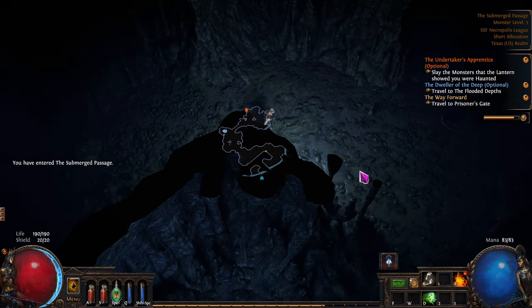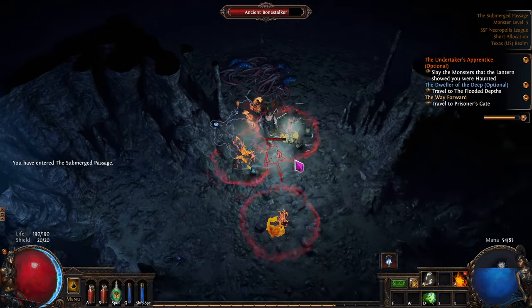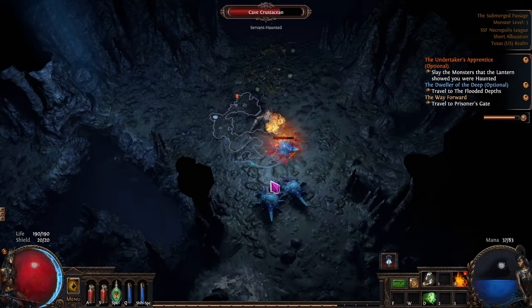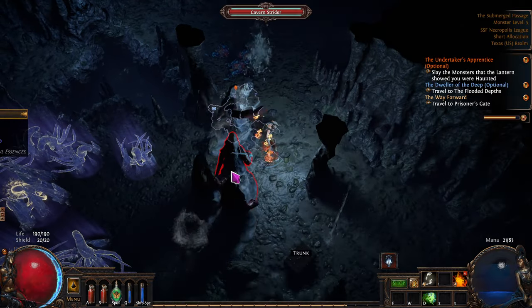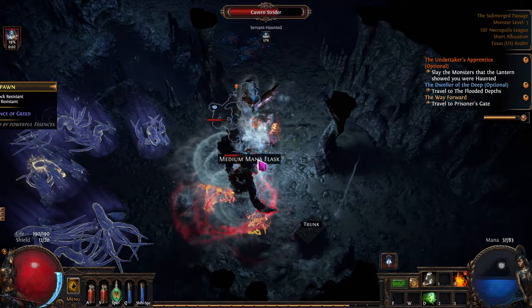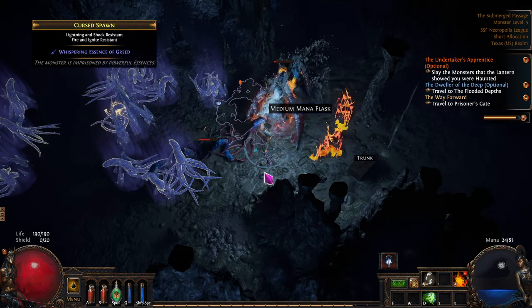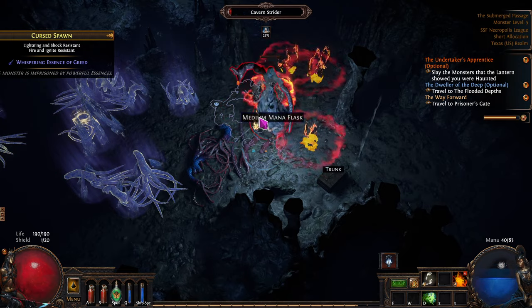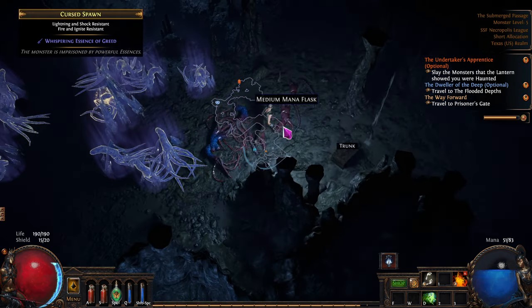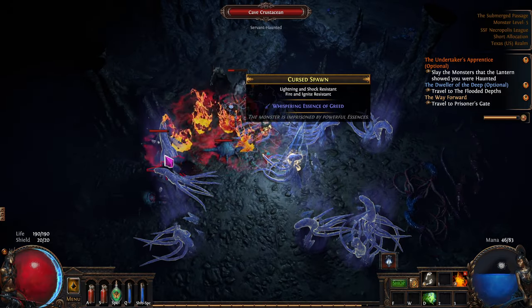We found our first essence thing - that's nice. I know that crab down there is encased in essence now during the campaign. I wonder if you can run that multiple times and get... I don't think so. That would be kind of cheesy if you could - just get the crab multiple times and basically get a bunch of rares that way. But maybe you could do it, we'll find out.